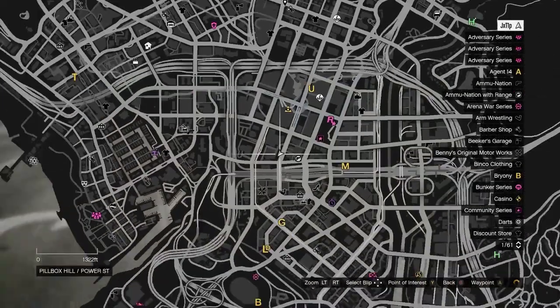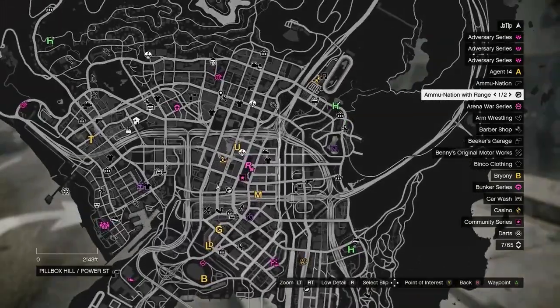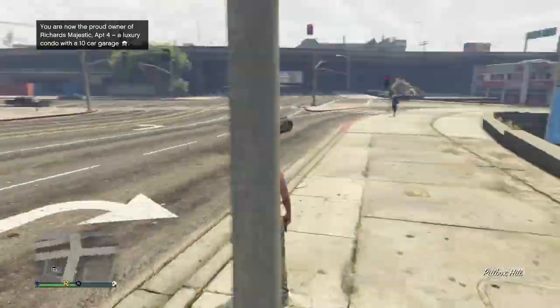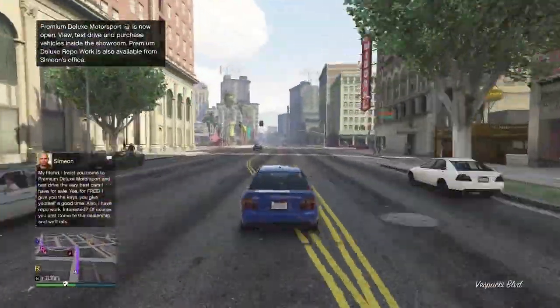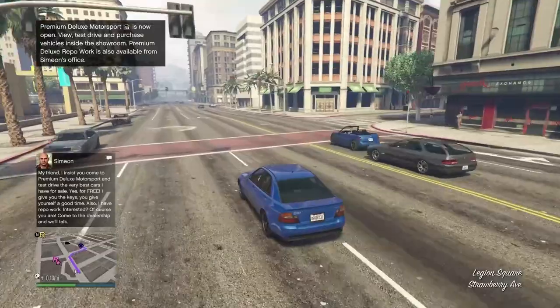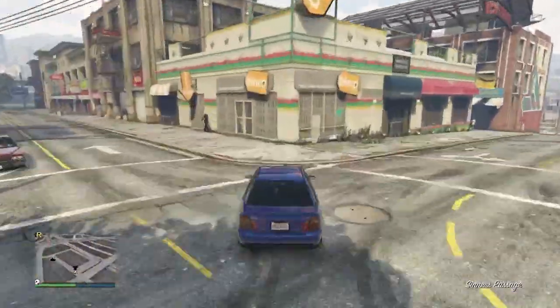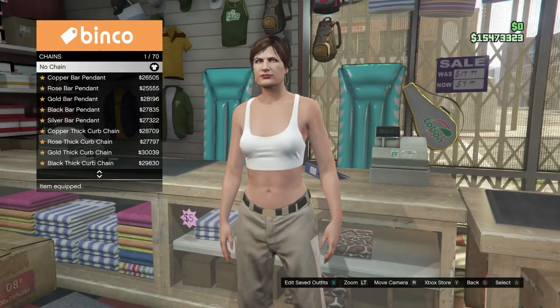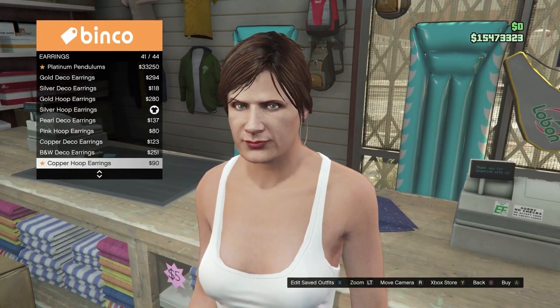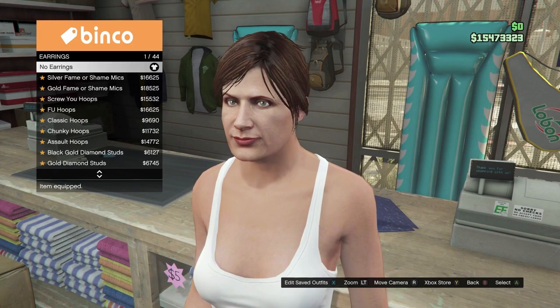Once we're in, open up your pause menu, go to the map and make sure you can see the clothing stores. If you can't, just find a new invite only session. But once we are at the clothing store, come over to the accessories section and take all of the accessories off. Make sure you have no accessories equipped.